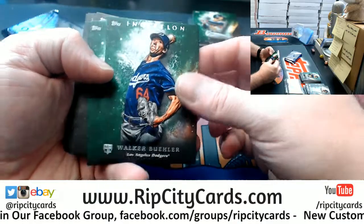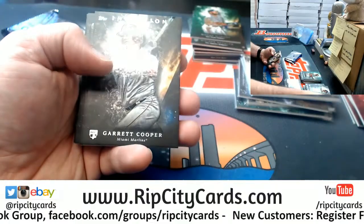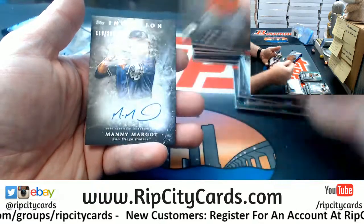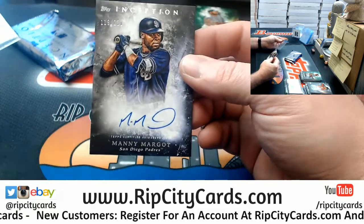A Bueller green rookie for the Dodgers, a Margot green for the Padres, Salazar base, Gary Cooper rookie for the Marlins, Frazier rookie for the Yankees, J.D. Davis rookie for the Astros, and a Manuel Margot for the Padres numbered to 230.